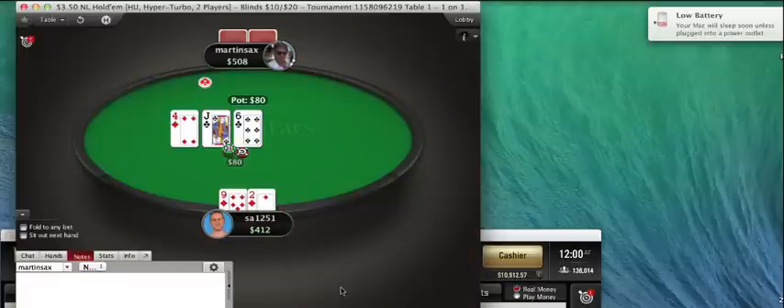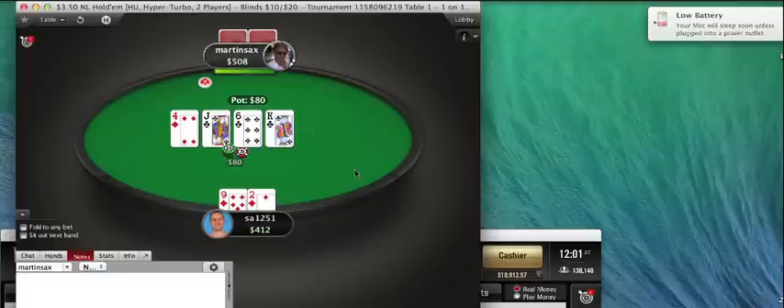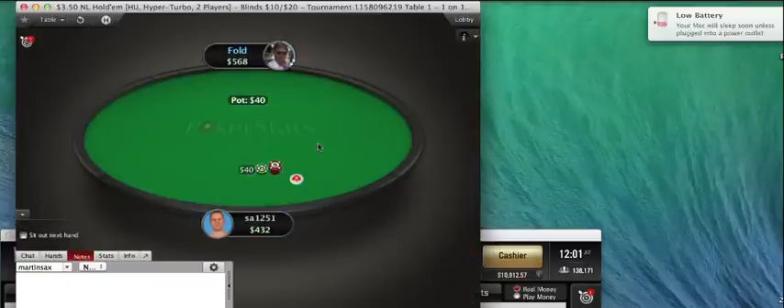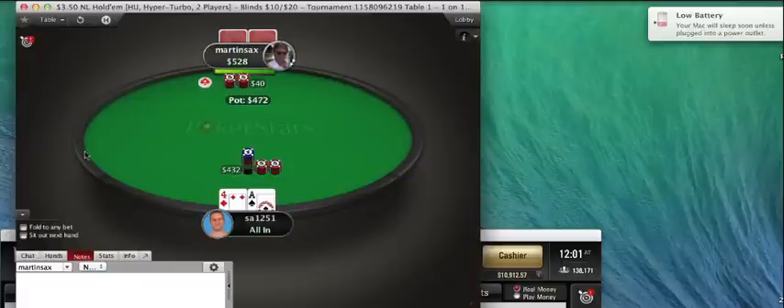I'll just flat the J-9 suited here — you can 3-bet against a guy who's folding often. He seems upset that I'm taking more than 2 seconds, calling me a chess player. Here I will check again — if I had a club in my hand I'd be betting, and if he checked back I'd be bluffing a lot of rivers. He's min-raised a couple hands so far, so I'll just shove here. Against a player like this, his call-shoving range may be much wider than it should be, so you still get the fold equity necessary to make this play, plus the extra benefit that he might call with a hand like J-10 offsuit.